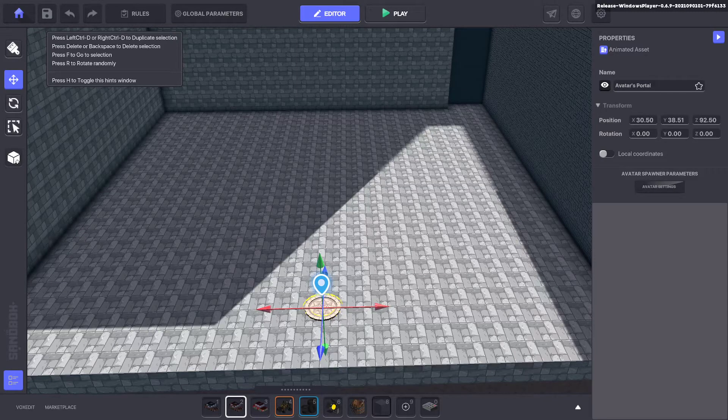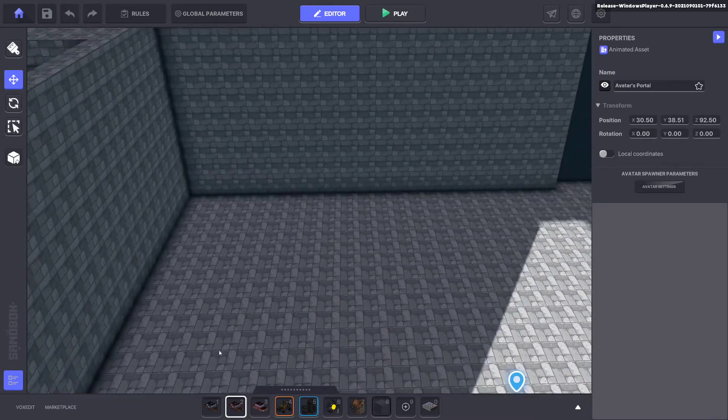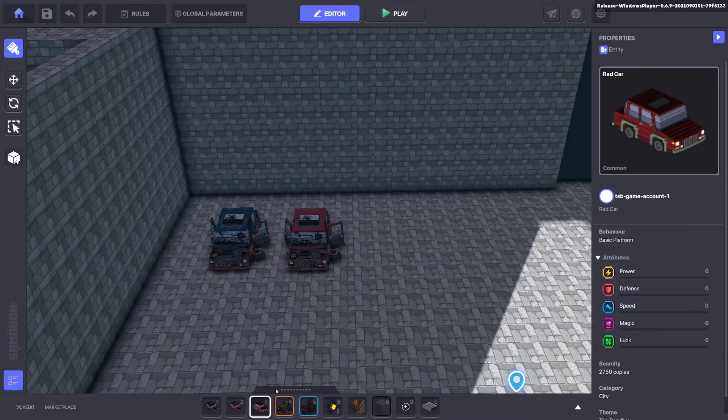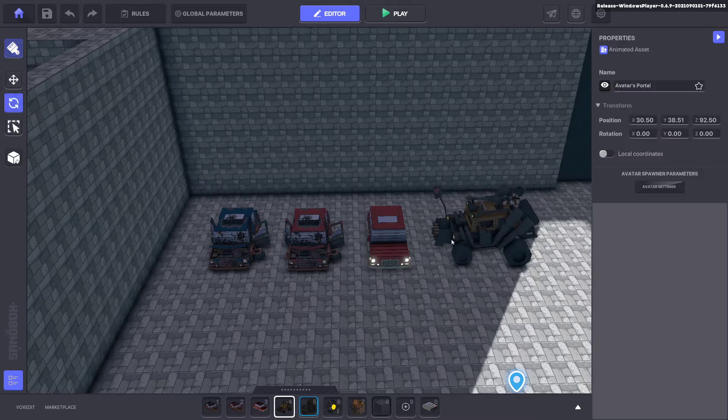Welcome to my short tutorial on how to pick up items to repair an object or change its appearance, so it looks like you're collecting parts to fix something or to change something. I'll give you an example. At the moment I picked random assets from the library and this is what I've got.